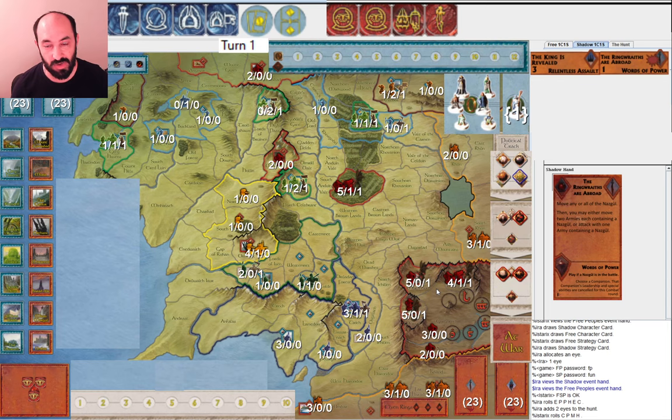One of the things you might notice right away: I'm playing Shadow, my opponent's playing Free People, and I offered them two action tokens because I think that's most balanced for the base game. You'll see that I only allocated one eye, then rolled two more, and I only got one muster. Obviously it's nice to get two musters on turn one so you can get Saruman, but there are going to be plenty of games where you don't roll two musters turn one. It's important as Shadow to still be prepared and make good decisions.